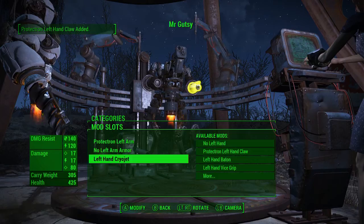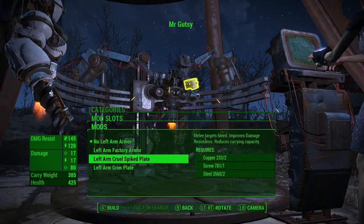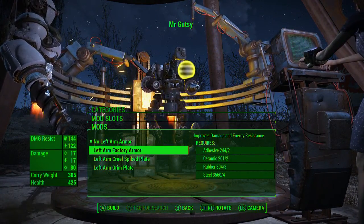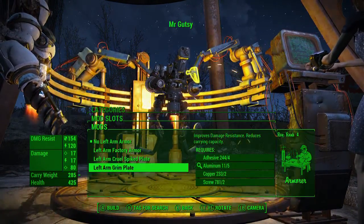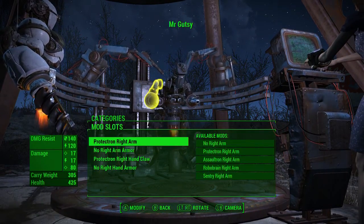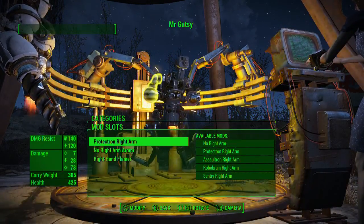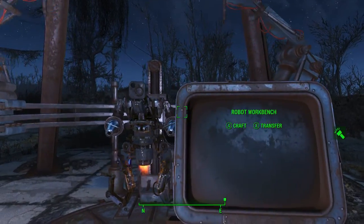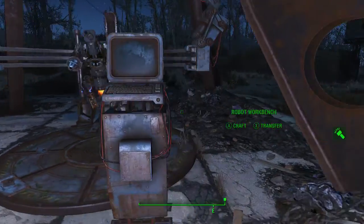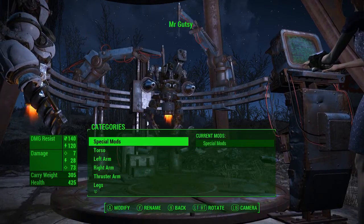So we're gonna go cryo jet in one arm. Grim plate - improves damage and energy resistance. I actually don't even want any armor, this is more about looking cool than anything else. Okay, so where's the flamer? There we go. That's probably Mr. Gutsy complete but that is sweet. We've got a fire and ice type deal - I'll probably rename him to Fire and Ice.